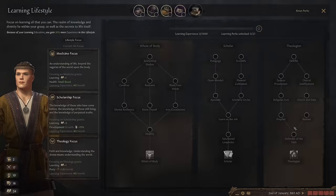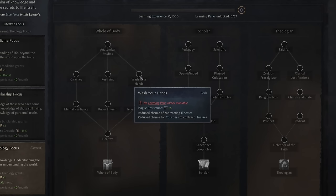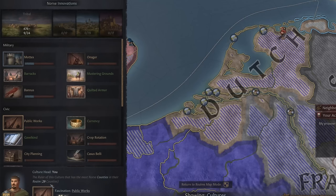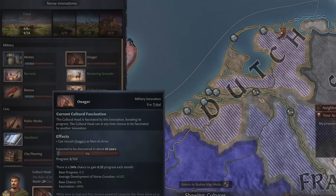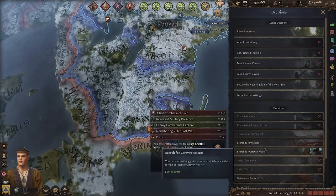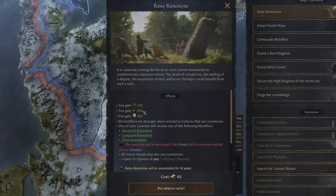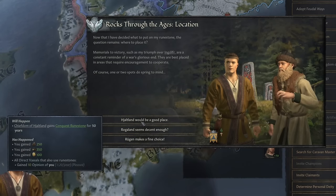For my lifestyle, I'll go for theology focus for the piety, then wash my hands to reduce chance of death, then sanction loopholes so I can buy some claims, and then profit so I can reform my faith. When we become an adult, make sure we go for onager. I'll appoint a court physician — if they're not good, I'll search for one. One of the decisions I can start taking as an adult is to raise the runestone, which costs a little gold but gives a lot of good resources — so I'll always want to do this.